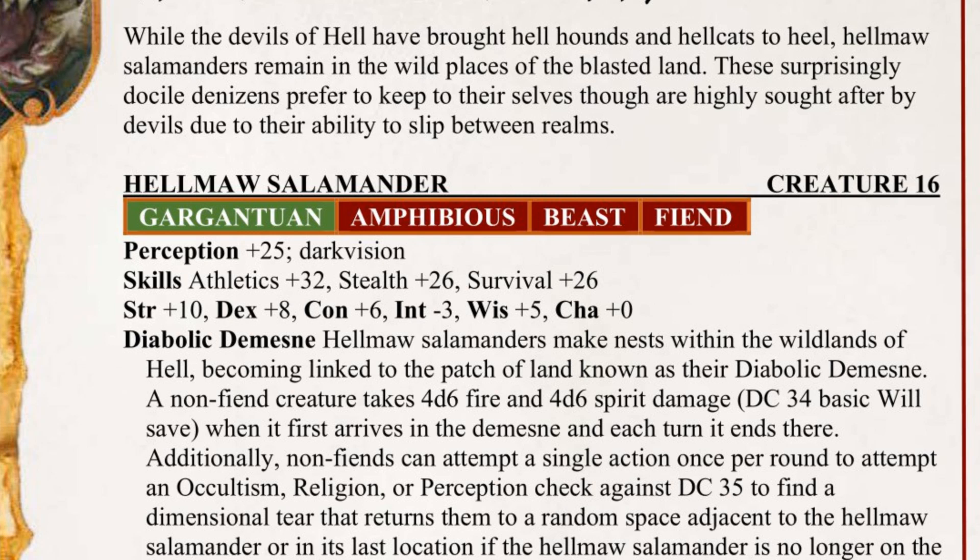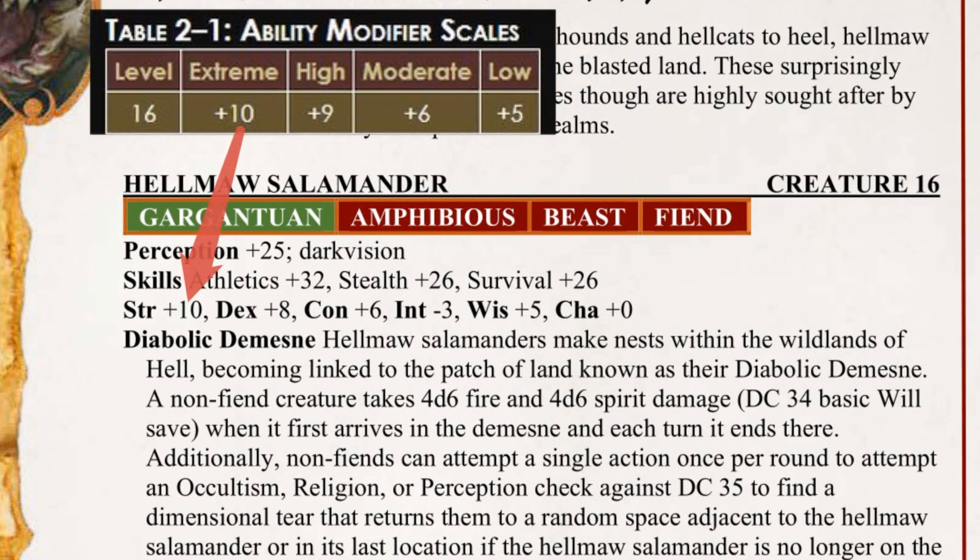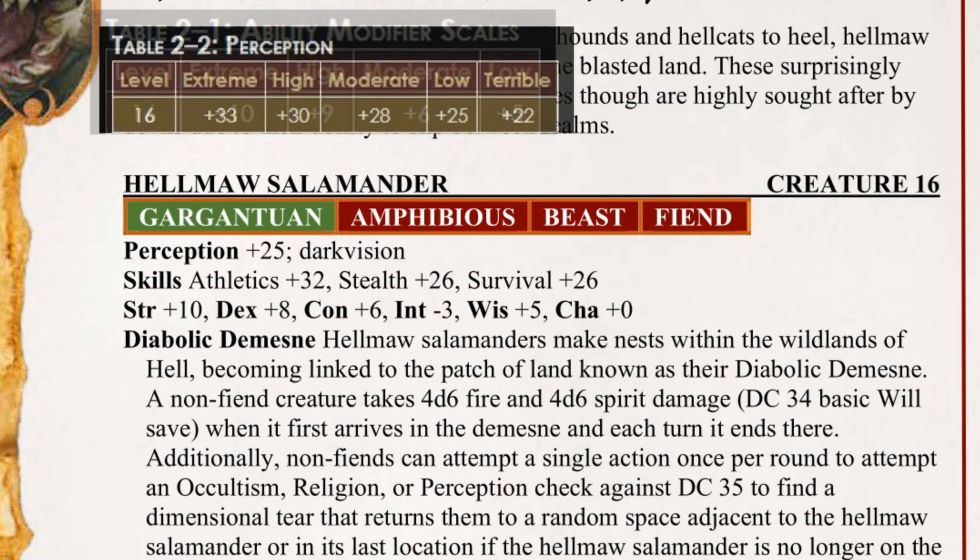In my initial design of the Hellmaw, it was a much beefier, burly creature, but with how the numbers worked out, I wanted to do some adjusting to its ability scores, and was partially inspired by the art I got for it as well. It has an extreme strength score, largely due to its sheer immensity. It uses a high dexterity based on its more sinuous shape — I can imagine this thing twisting and sliding through the water — and dexterity is actually swapped with Constitution, which is moderate in the revised ability scores, based on the more slender appearance it has. Its wisdom is also moderate, letting it stand against the corruptive influence of its home, while its intelligence is fit for a beast, but borderline animalistic. The Hellmaw has a low perception score, as they're kind of oblivious creatures.